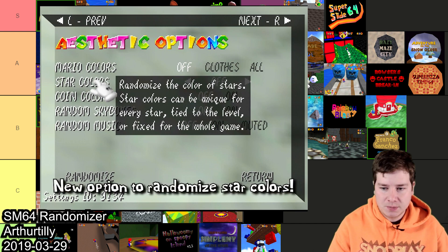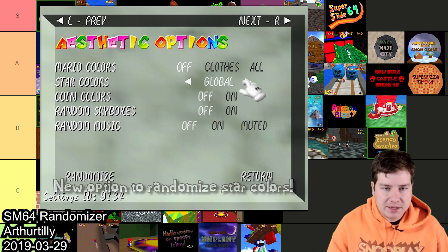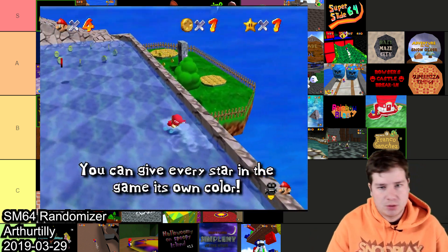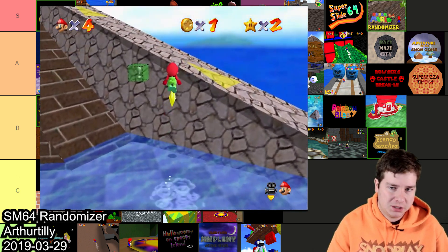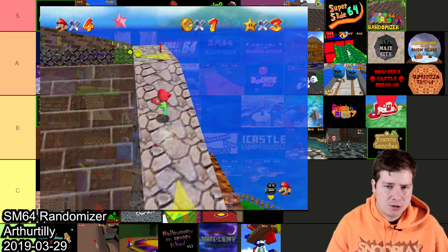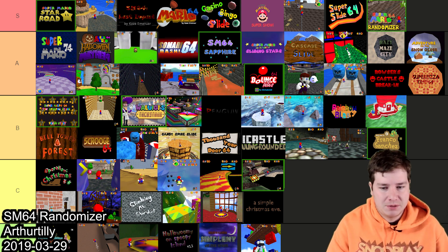The next hack is the Super Mario 64 Randomizer made by Arthur Deleaf, and this randomizer is amazing. It's been constantly getting updates, it's console compatible now, and has so many features. I gotta throw this one in S. It's a great way to play Mario 64 and I highly recommend anybody to try it.